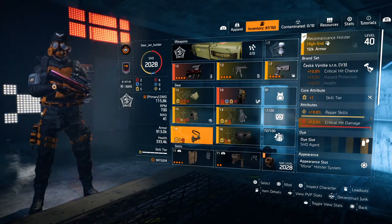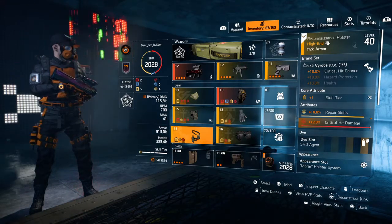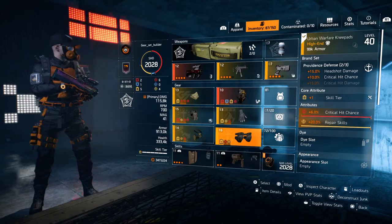For the holster — one piece Seska, giving us plus 10% crit hit chance. The core attribute I've rolled here is one skill tier, 18.8% repair skills, and 12% crit hit damage.